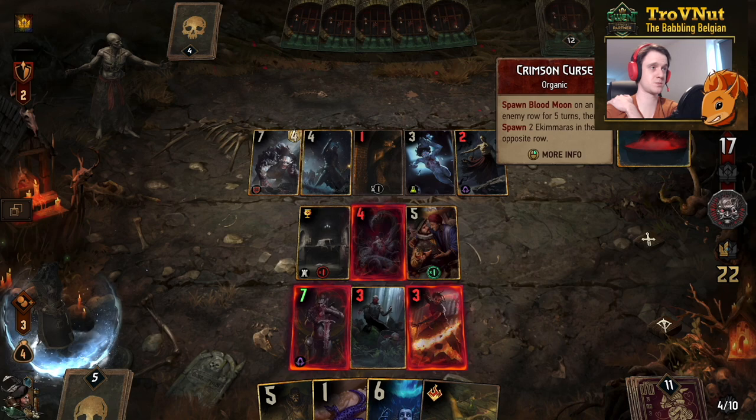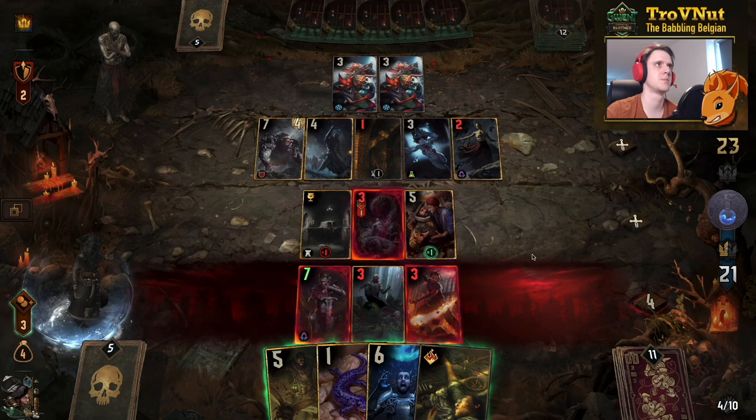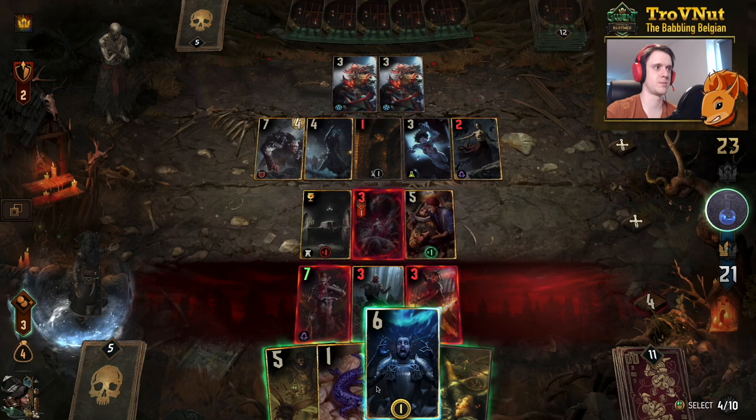I'll play Fallen Rayla — she has veil so that protects us better and gets more coins out. We're in a really good setup at the moment. Going into the next turn — Crimson Curse hits the Abomination but the bleeding gets purified every single turn by the Abomination's adrenaline ability. We now have four Salamandra units on the field.